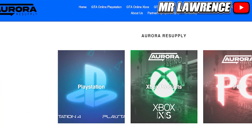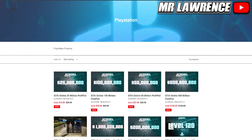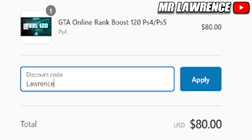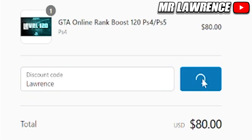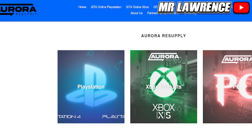But before we begin, check out Aurora Resupply. They provide multiple GTA services such as money accounts, money and rank boost for all platforms. They are cheap, fast and reliable. Don't forget to use my code Lawrence at checkout for a 10% discount. The link will be in the description below, so check them out and let's get straight into the video.